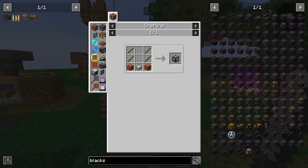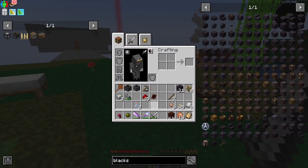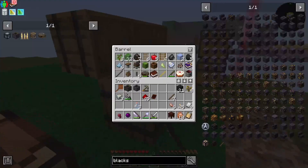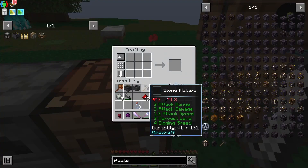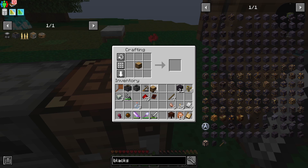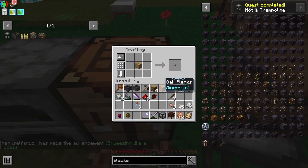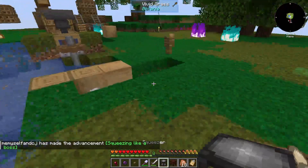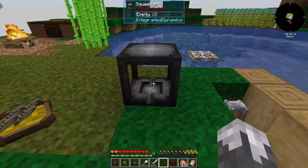First things first is we need to make the squeezer - let's get that done. We've got sticks, we need wood and two planks. There is our squeezer and we're also going to need a boot for this guy. Right there seems like a good spot for now.